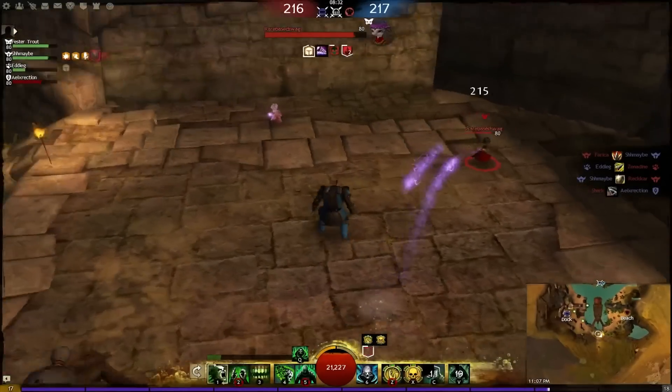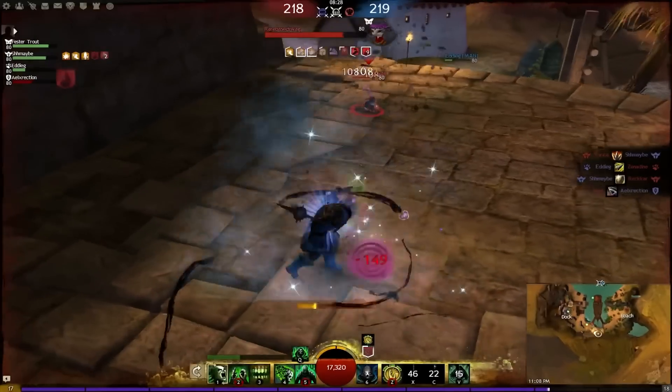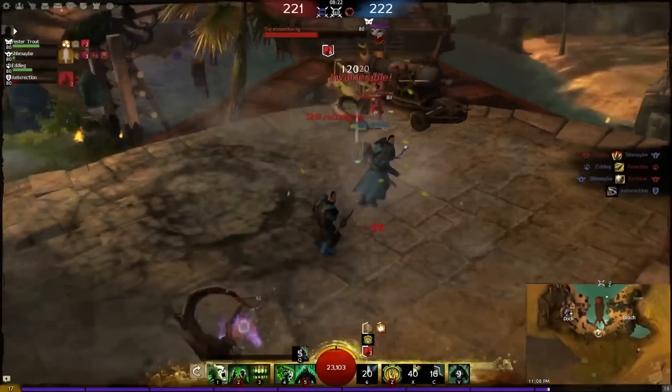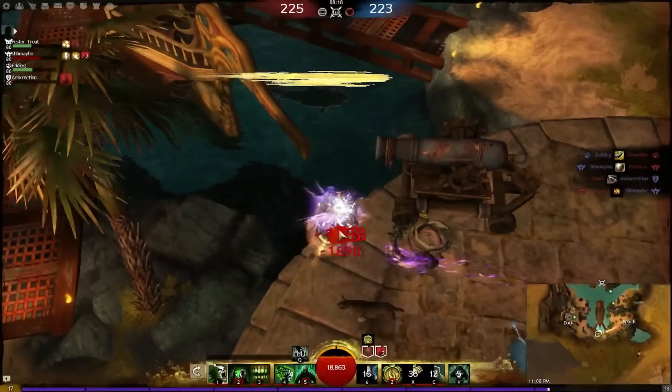There are several benefits to this build that you won't see with others. Once you've stacked up a lot of bleeds, you don't need to stay in line of sight or have vision of the enemy to continue damaging or potentially killing them. Often, my target will go stealth or jump behind cover and die anyway without any effort on my end.